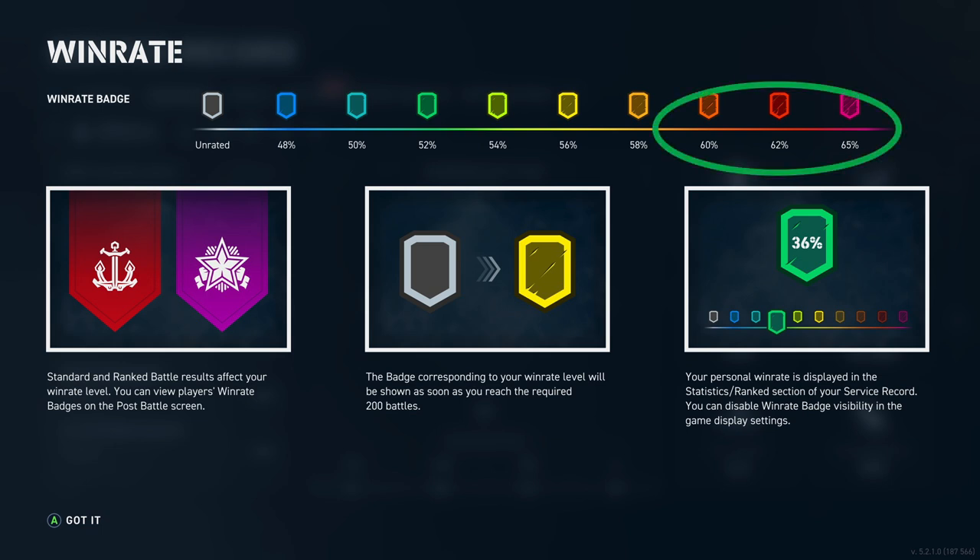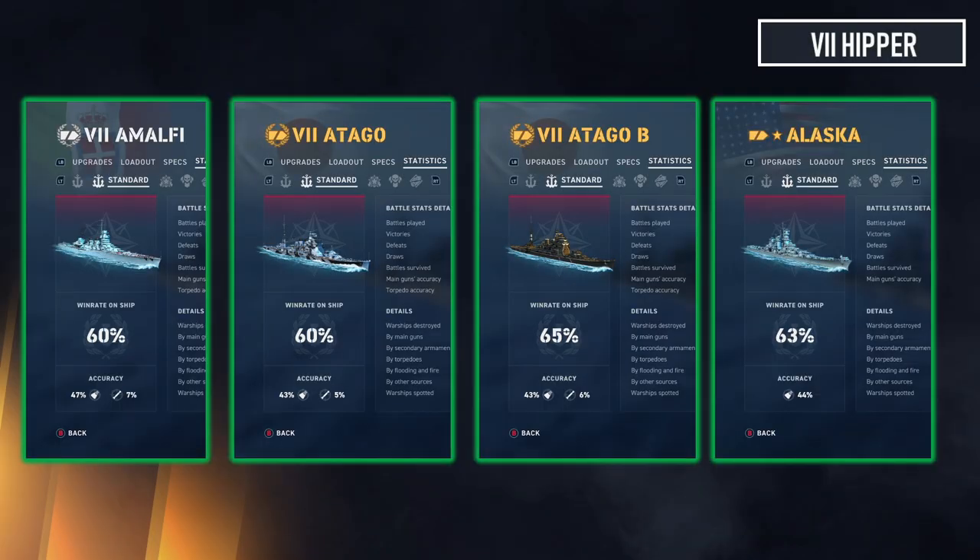What constitutes doing well in an agile cruiser? On good authority, a win rate of more than 60 percent is very very good — that's my measure. Since the beginning of this game I've aimed at getting my agile cruisers to a minimum 60 percent win rate, and that will be a primarily solo win rate. Divisions are not part of this video; this focuses on solo play.